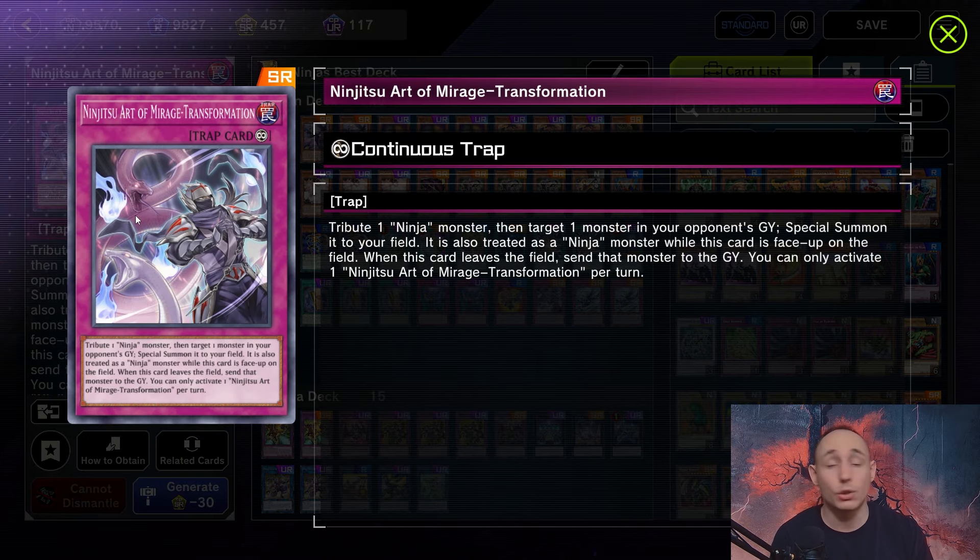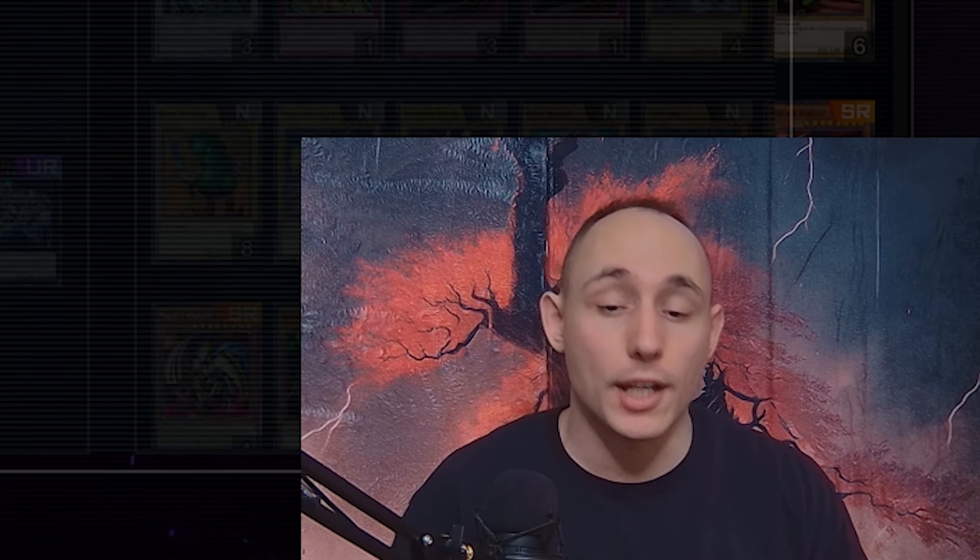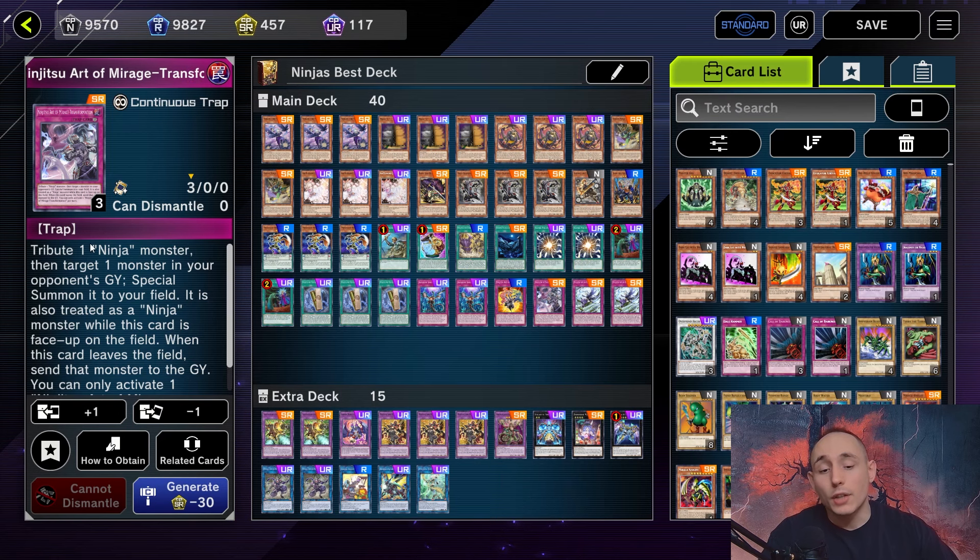As for Mirage Transformation, I'm not sure if it's going to be that good but I'll try it out. It allows you to tribute one Ninja monster and, if you do, special summon a monster from your opponent's graveyard to disrupt their plays. Snake Eyes uses the graveyard quite a bit, so it could be a nice interruption - negating Poplar, Flag Bark, or Oak. It's just an experiment.